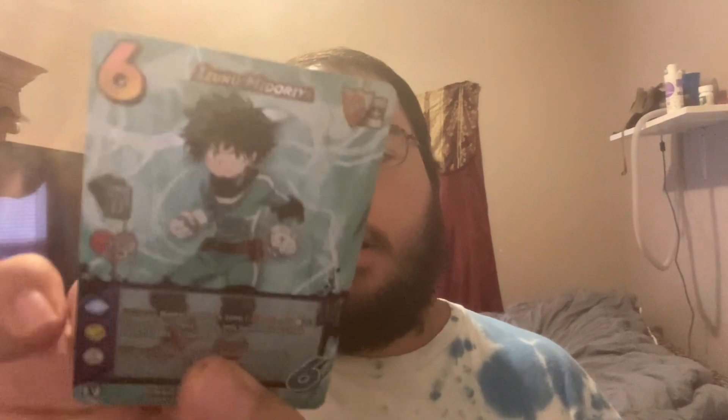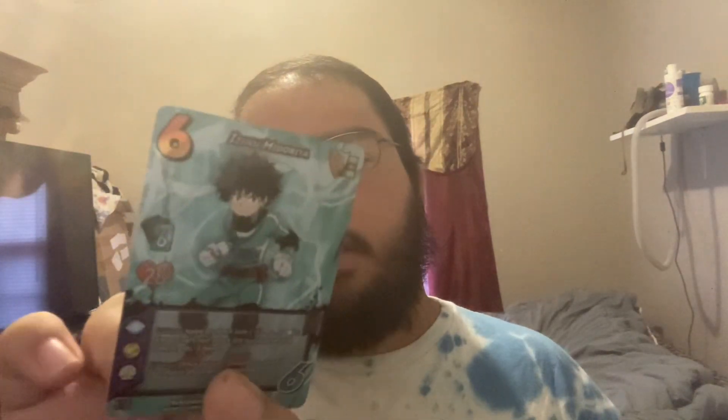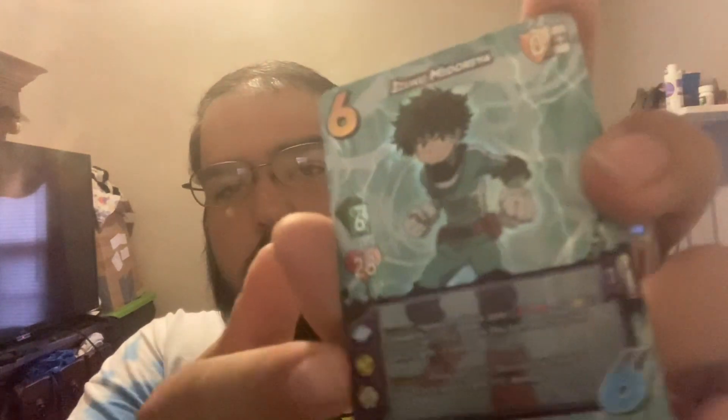The Midoriya hero has two abilities. You name an attack zone — high, mid, or low. The ability says if your rival's next attack this turn matches that zone, it gets minus three speed. He also has a secondary ability: once per turn you discard your hand, and your punch attack gets plus ten damage. Punch is a typing of attack.